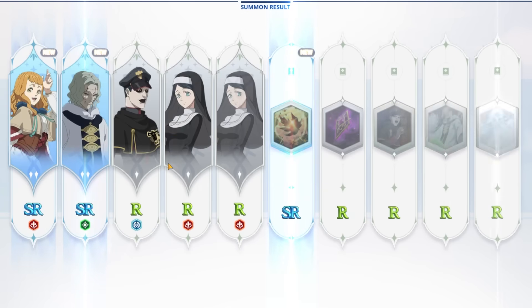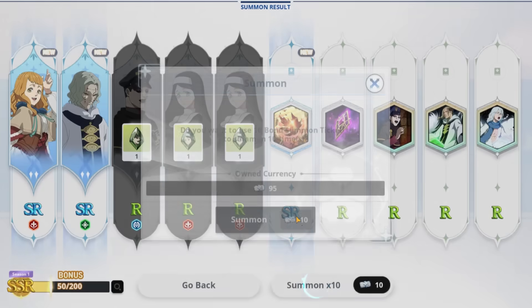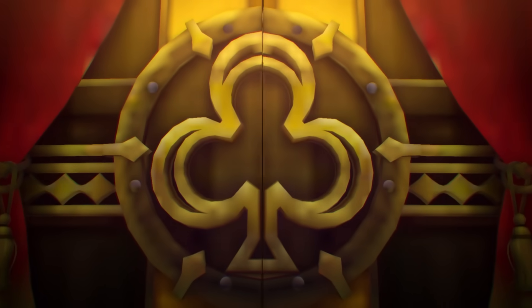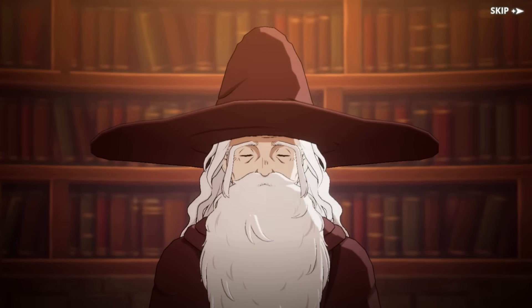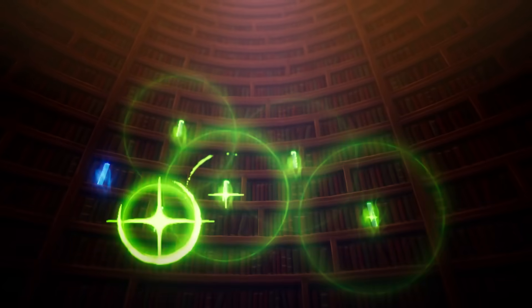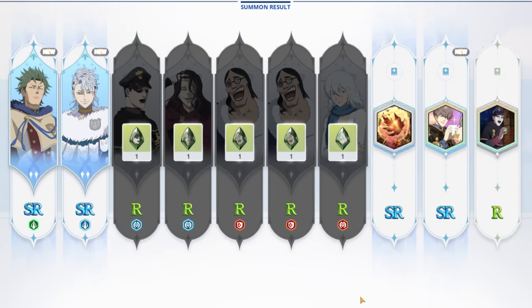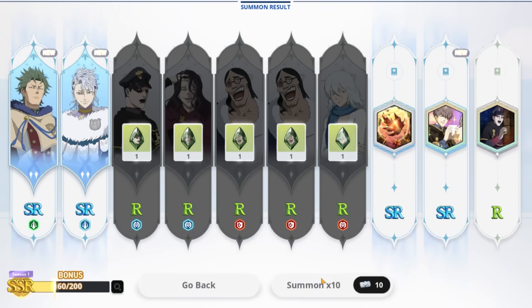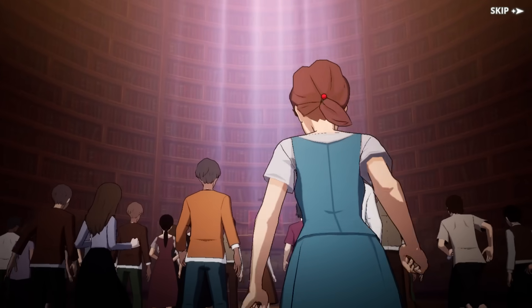Voltos is obviously someone you really want, so getting him is huge. That in itself is almost like an SSR, so can't really complain. Doing more pulls - Solid! Let's go! So even if I don't get blue Yami, I have Solid that I can build - that's good.